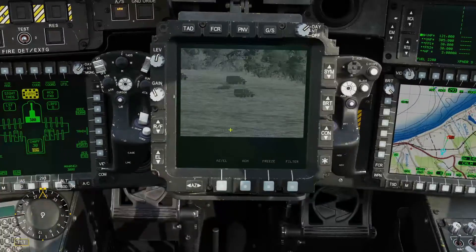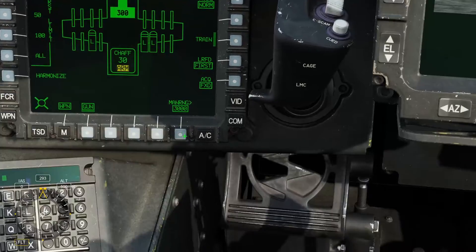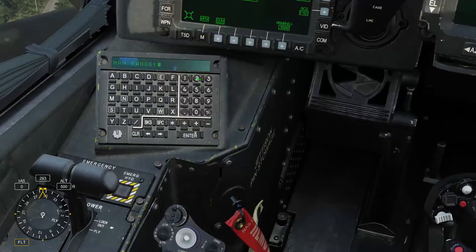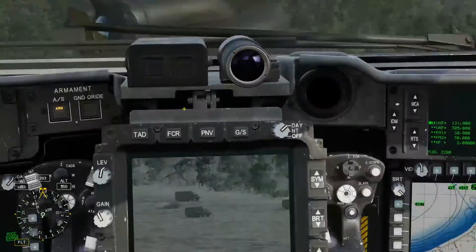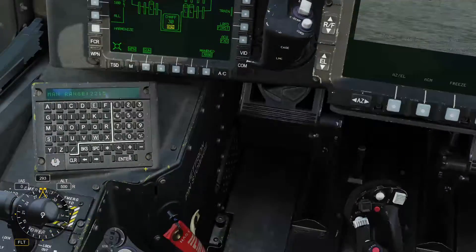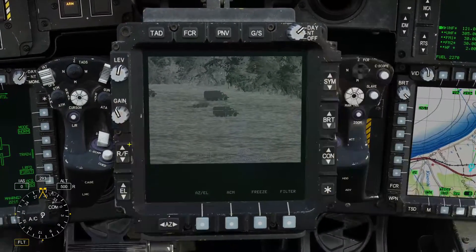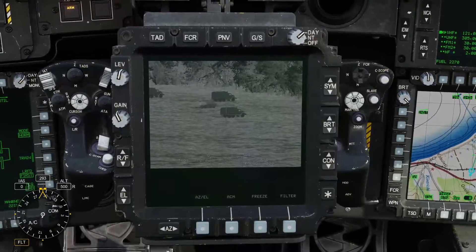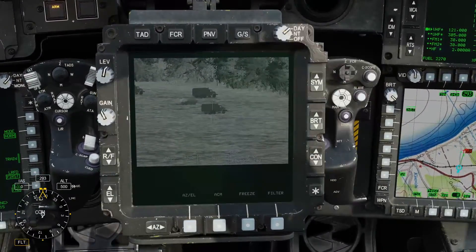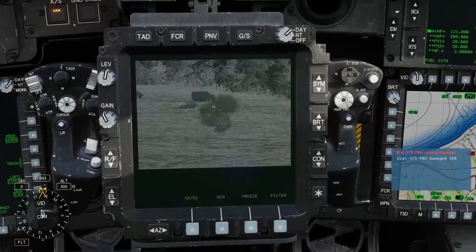So we want to be quite accurate for that truck. We can come down here to manual range and type in the number 2,215 — roughly in the ballpark that you think the aircraft is going to fire it. We're going to hit enter. And now we should be able to hit that truck. So just aim a little bit below the truck there and fire.